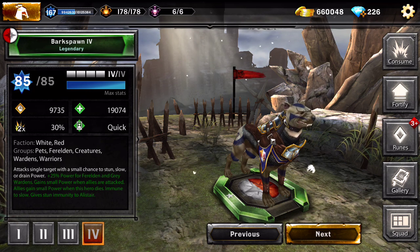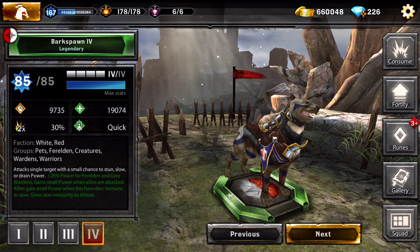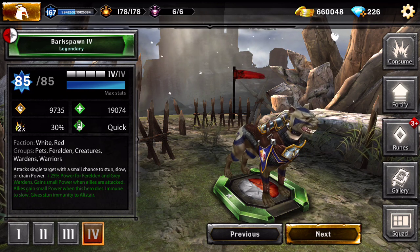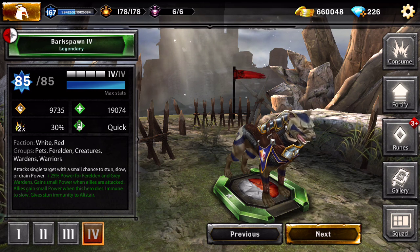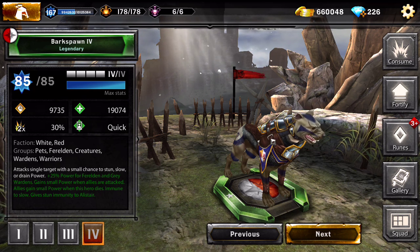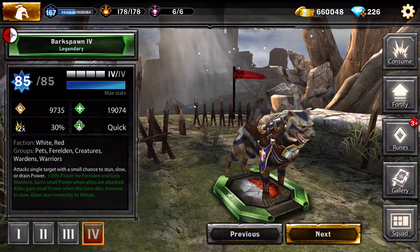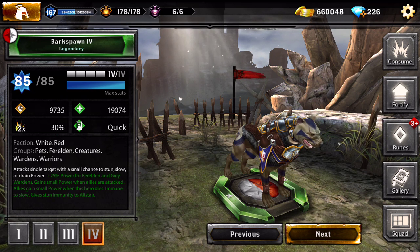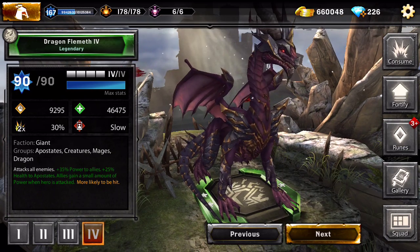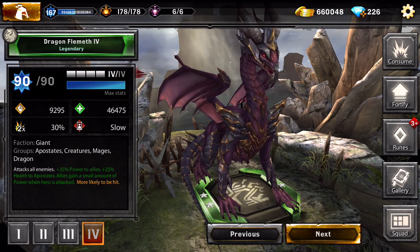I really have big respect for the designers of this game - they did a very good job compared to other card games. This is the best card game I've played, other than Clash Royale which is also a card game, but in this game you just press one button and they fight. In Clash Royale you do strategy, placing where the cards go. The Bat Form gives 25% power for Ferelden and Grey Wardens and attacks a single target with a small chance to stun, slow, or drain power.